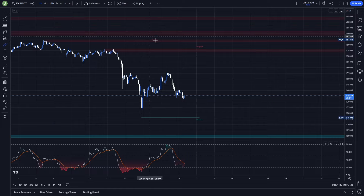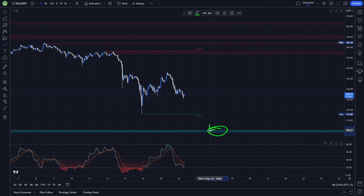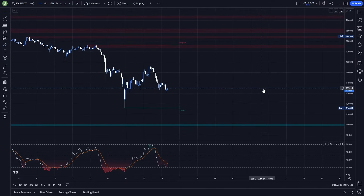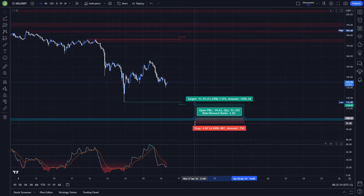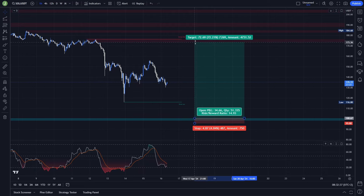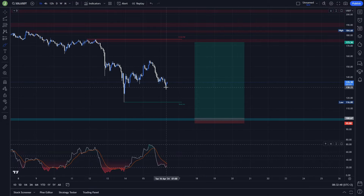Looking at the lower time frame, on the one-hour chart this area has no important order blocks. The main support I'm watching on the one-hour chart is the bullish order block between levels 100 and 98.4, and then the resistance area — the bearish order block — between levels 176 and 173. The best trading setup on the one-hour chart would be valid after another drop, a liquidity grab, and then a support confirmation above this area. In that case, stop loss goes under the fakeout low, and the last take profit under the bearish order block, giving a potential risk-reward ratio of 14.93, which is absolutely insane.